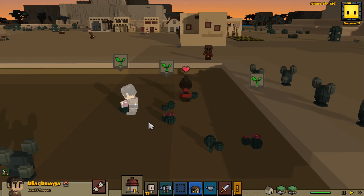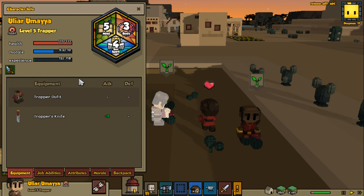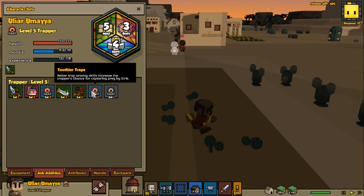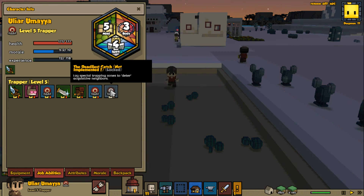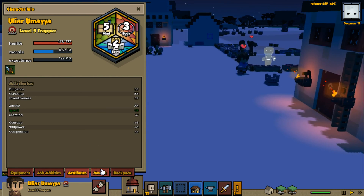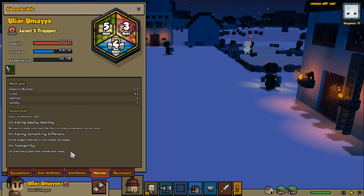Is that him? Yes it is. Character sheet please. Yep, he just leveled up. Morale is decent. What did level five give him? This gave him more efficient packing and looting. If I have better traps, these special trapping zones to deter acquisitive neighbors - I think that's not implemented yet, but I'm pretty sure that's probably for keeping animals or wolves away. He's so fast though, his speed's really high.